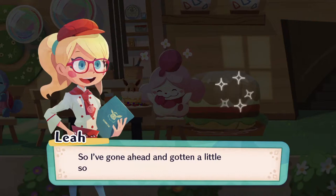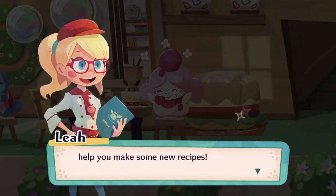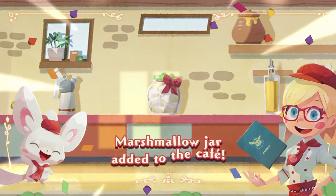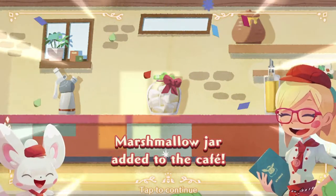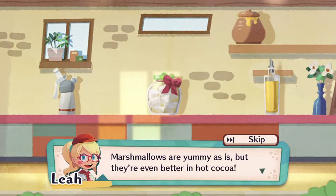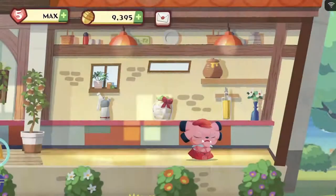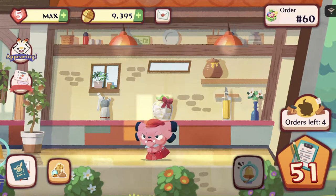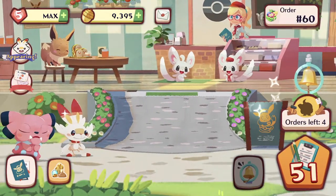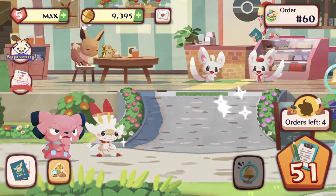We're adding another item to the cafe — marshmallows. Marshmallows are yummy as is, but they are even better in hot cocoa. Are we making hot cocoa now? Who's next? Oh! Scorbunny is there. It seems like we might be able to get Scorbunny by the end of this video.